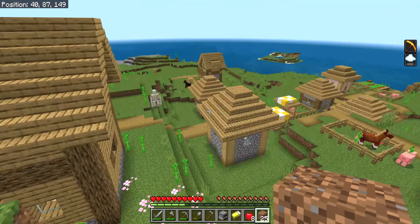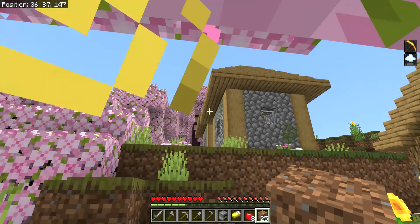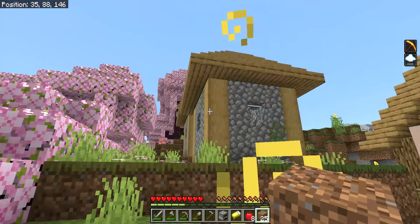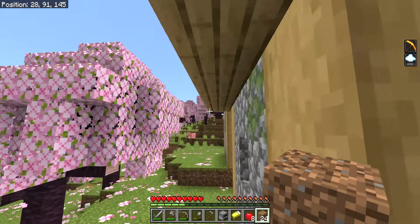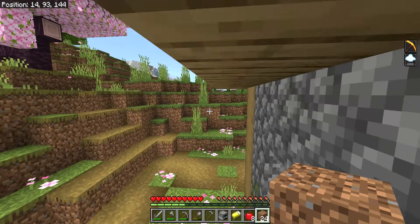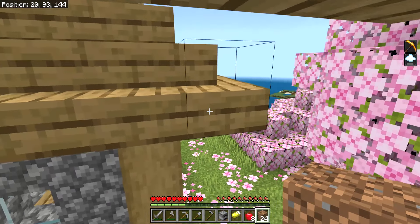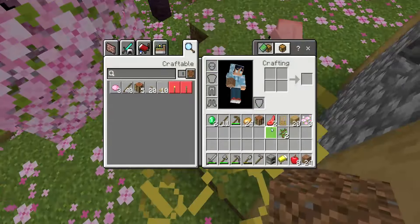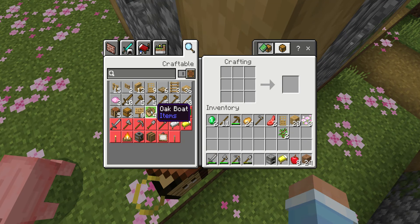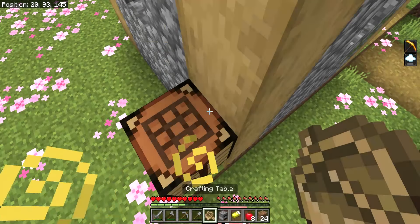Ooh, shipwreck! I almost went above that. Is there a blacksmith anywhere? I like how this is a cherry grove. I'm going to do something risky, I think. There we go — didn't even need that extra block I placed. Just going to check for blacksmiths. I was really hoping there would be one — that's kind of unfortunate. I think we can boat the rest of the way down because I want to get to that golem, actually. How on earth are we going to do the golem? I have absolutely no idea. I guess I'll figure something out.